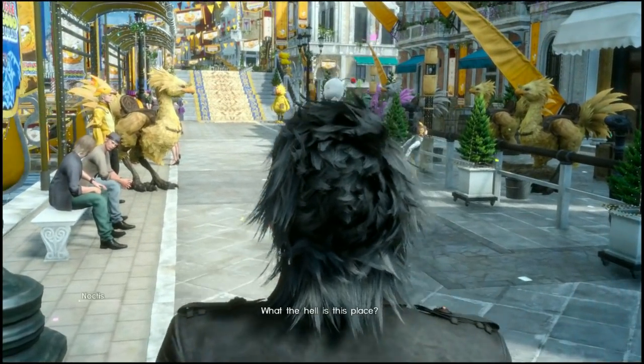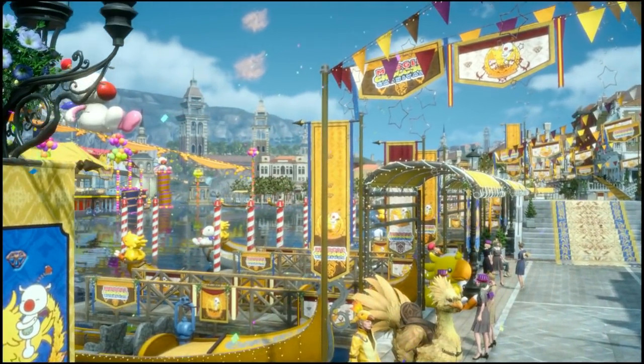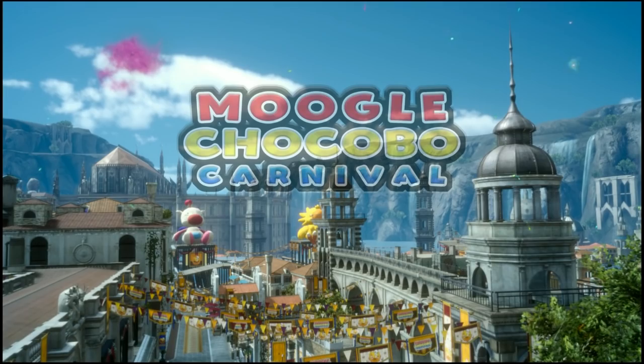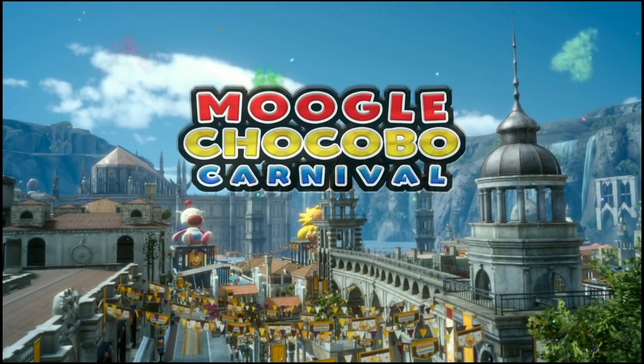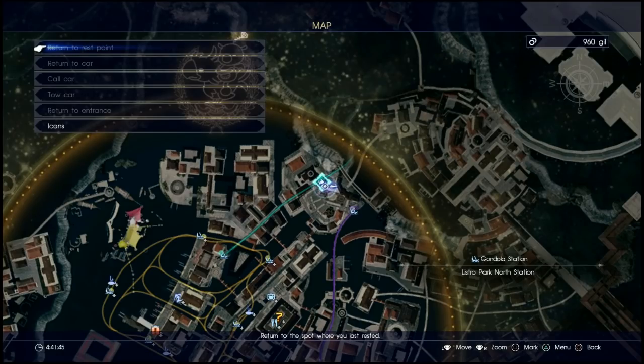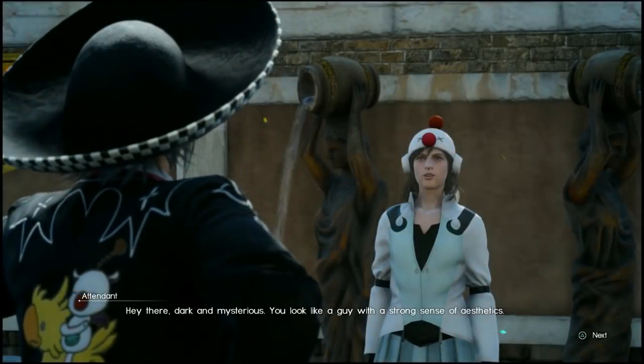G'day guys, Lemon Eating Cow here and I am back playing Final Fantasy XV. Today I have a follow-up guide for my Moogle Chocobo Carnival overview guide, and this is going to go more into the specifics of the side quests. The one we're covering today is at the Listero Market or Listero Square, and it's going to be decorating, which sounds fantastic.